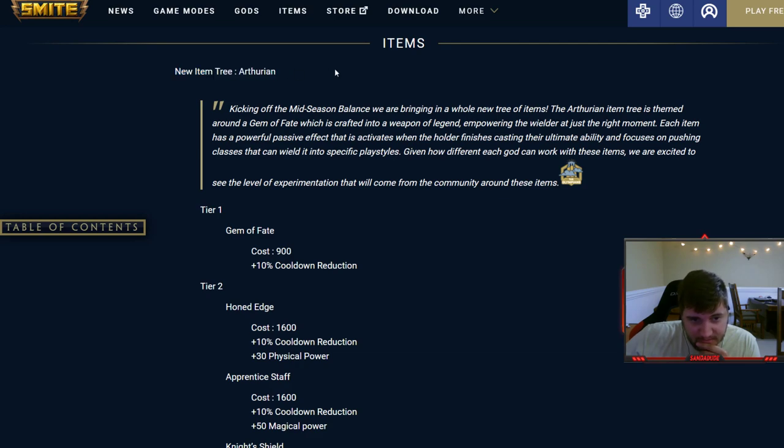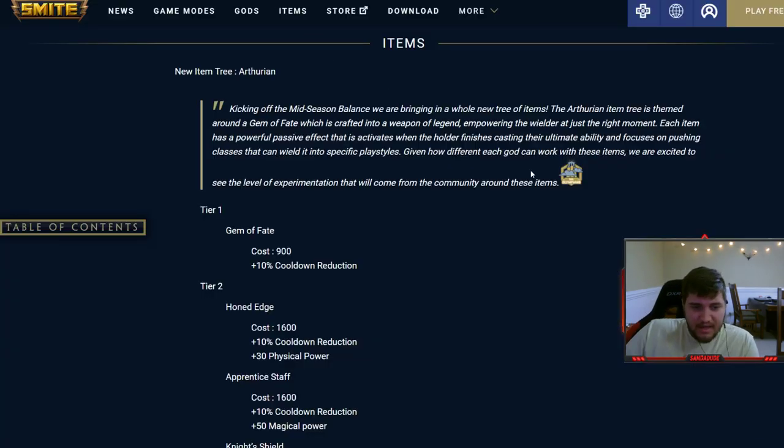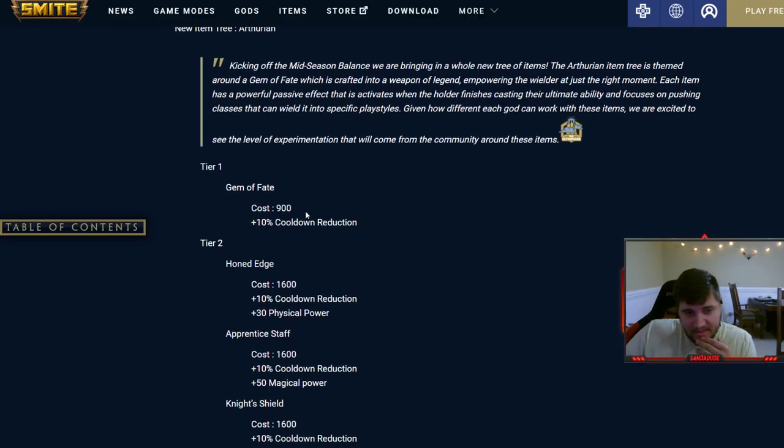New item tree: Arthurian. Kicking off the mid-season balance, they're bringing in a whole new tree of items. The Arthurian item tree is themed around Gem of Fate, which crafts into a Weapon of Legend, empowering the wielder at just the right moment. Each item has a powerful passive effect that activates when the holder finishes casting their ultimate ability, focusing on pushing classes into specific playstyles. The tier-one Gem of Fate costs 900 gold for 10% cooldown reduction — not bad.